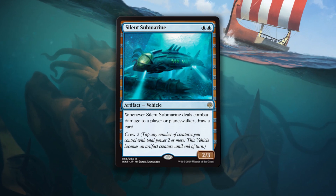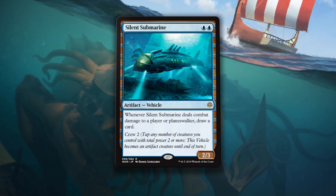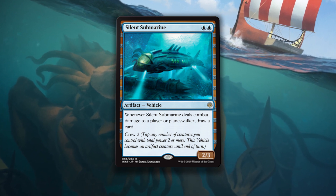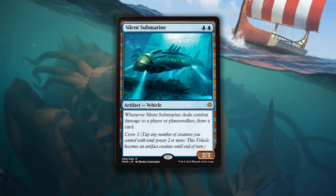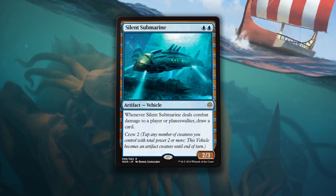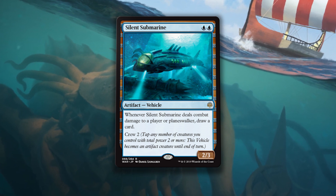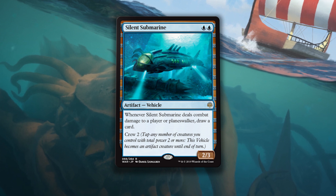Silent Submarine is 2 blue mana for a 2/3 artifact vehicle with a crew cost of 2. Whenever it deals combat damage to a player or planeswalker, draw a card. I have to get this out of the way right now: it's a submarine but has no evasion whatsoever — not even something like creatures with power less than X can't block this. Nothing. That's so weird. I never knew submarines to be easily blocked, but here we are.